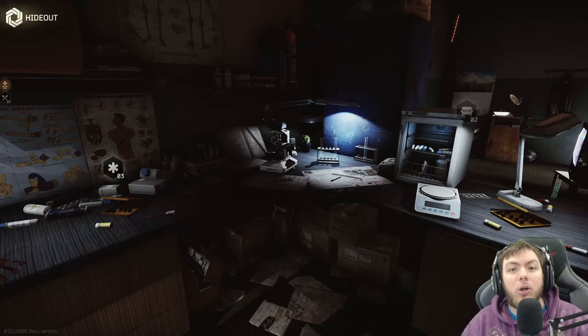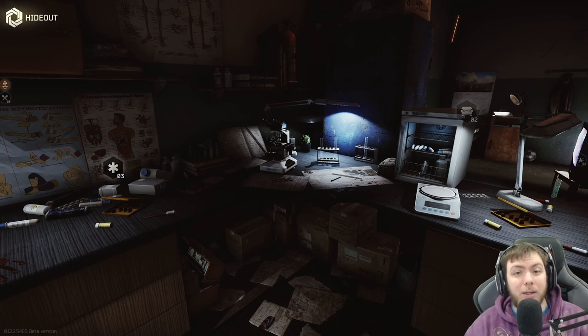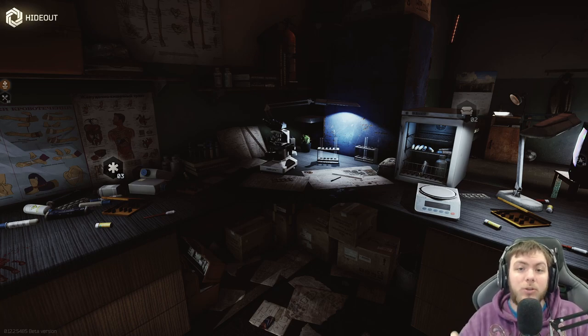Hey guys, welcome to another Tarkov quest tutorial. Today we're talking about the quest Postman Pat. For this quest, you need to pick up a letter from a dead scav on the factory map, then turn it in to Therapist. You do need to grab the item and survive the raid.